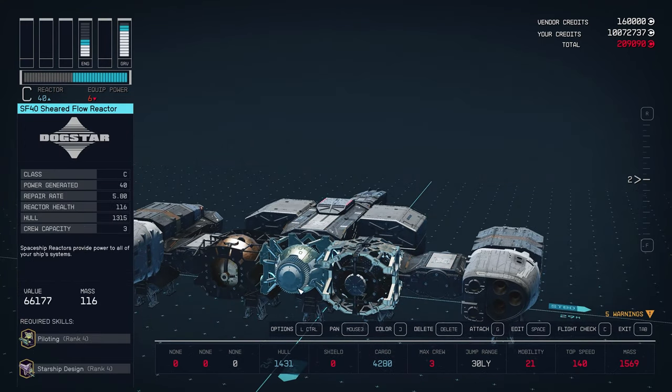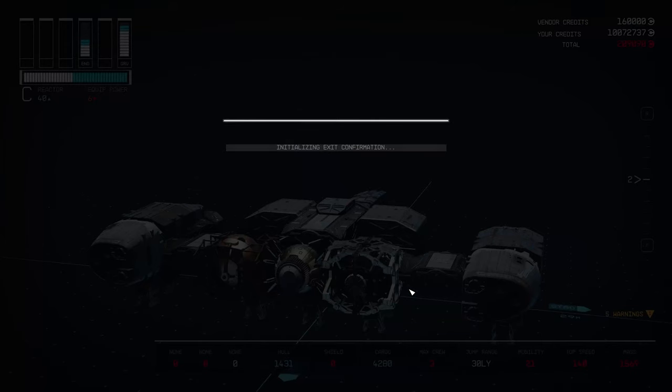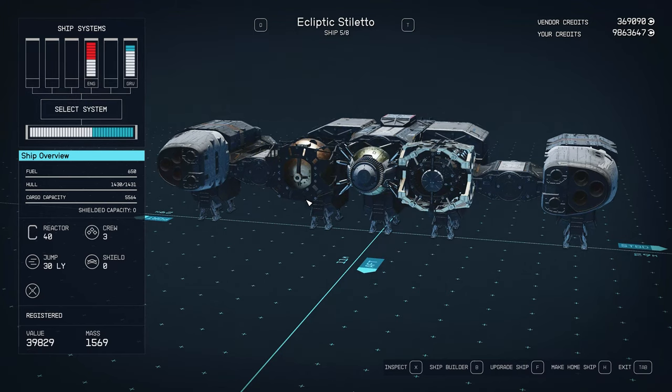The mobility is low right now, but that will increase once we add all of our engines onto this thing. Just accept it and save the ship here.